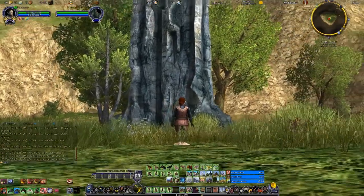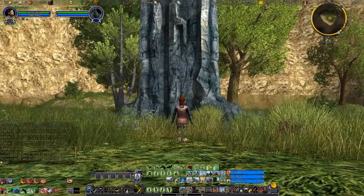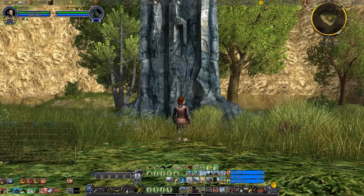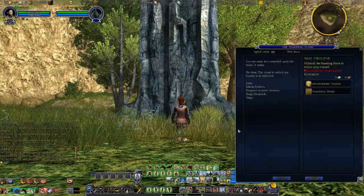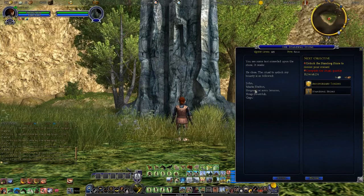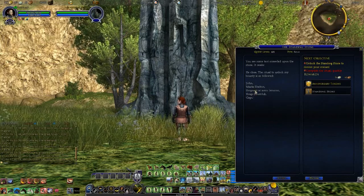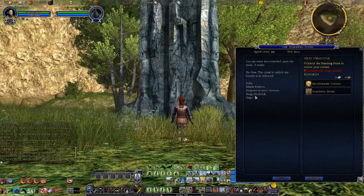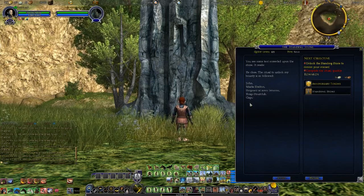I really must congratulate all those people who managed to figure all of that out before there was much information on the internet. If you had the time and patience to go through that entire puzzle, congratulations. We are back at the standing stone, and here is the order: John — cowering, Marla Shelton — mourning, Sergeant-at-Arms Erminric — looking around, Braggy Stott Club — telling a story, and Gappy — sitting.